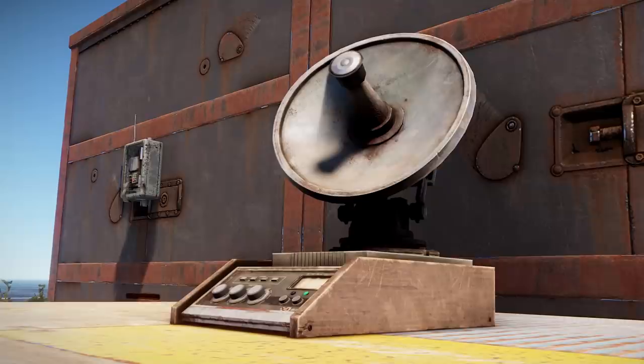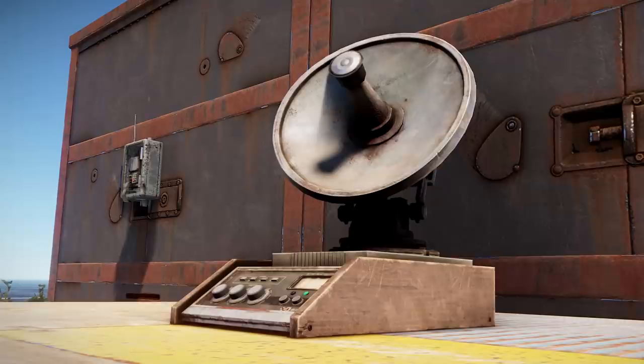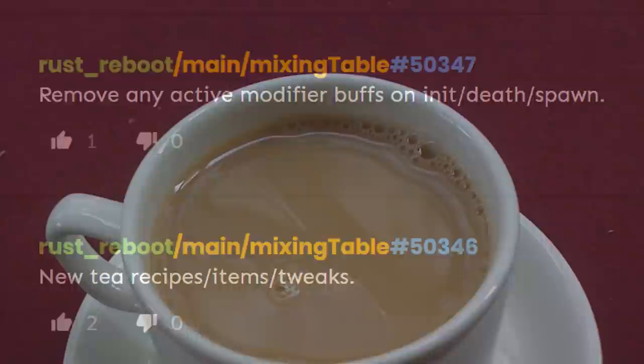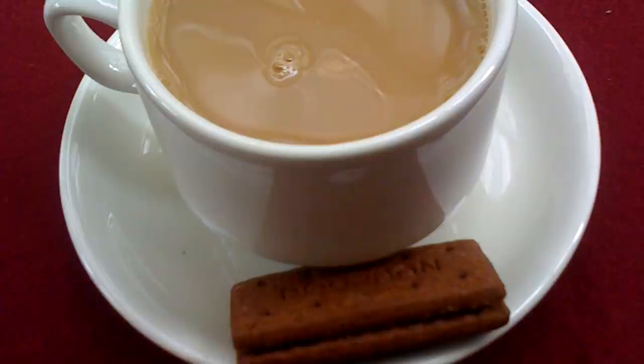In works in progress, a companion app is on the way to help you know what's going on in game whilst you're outside — when you finally get outside, that is. And as I talked about last week, a new mixing table that seems like it will allow us to make teas, and has something to do with applying buffs to our characters, is also being worked on, but the exact functionality is yet to be revealed. I just hope it comes with biscuits.